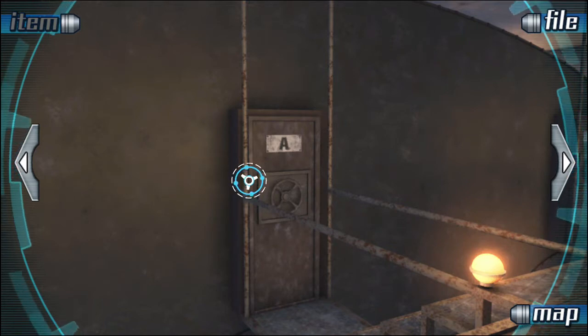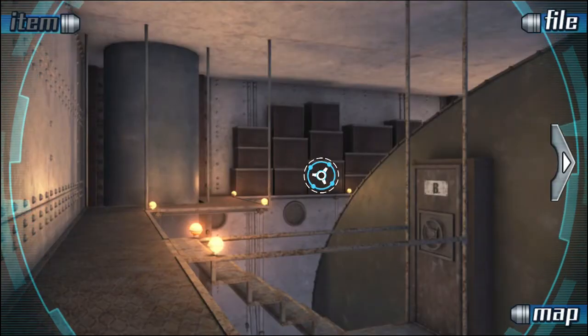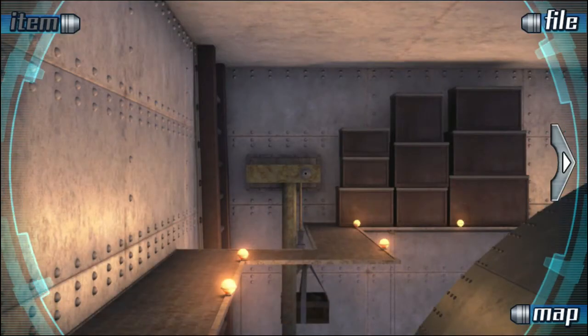We're in the middle of this big-ass room puzzle — I remember that — and we just came through Door A. We came from the other side, so we've gotta look around up here. We haven't finished looking around. There's a B door and a C door. I think I want to go with the C door first. Let's do it. Alright, C door.